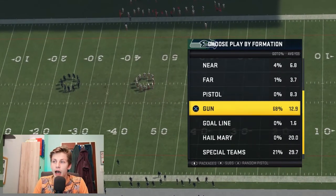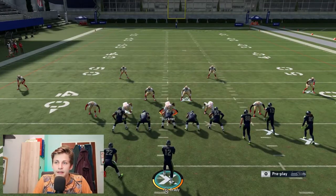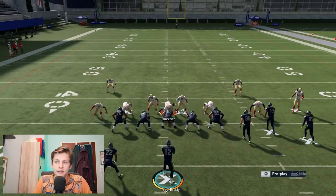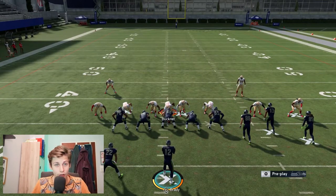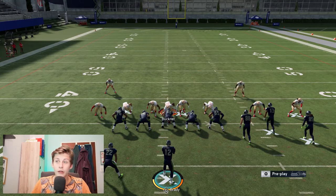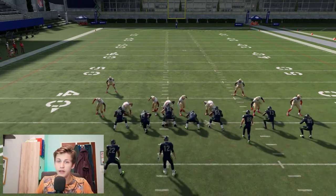Most of the people that run three four out are going to run cover four drop show two. How do we notice they're running three four out? Basically the setup splits our linebackers, then press until these people get into the gaps. It's pretty symmetrical - that's how you know it's three four out. You don't know if they're running cover three or cover four, but 90% of people run cover four drop show two, so we can be pretty safe assuming that.